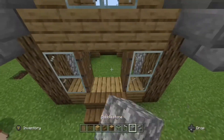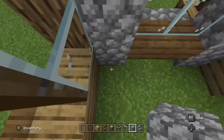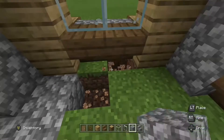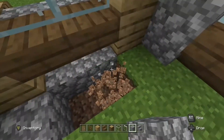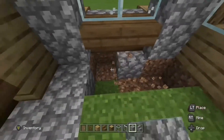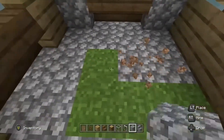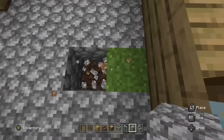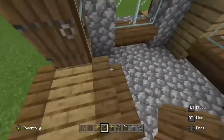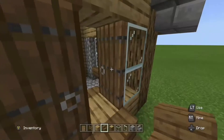Now you should be looking like this. Next, get your cobblestone and fill in the floor with cobblestone blocks. Make sure you fill in the gap underneath your spruce stairs and place two spruce stairs underneath there.